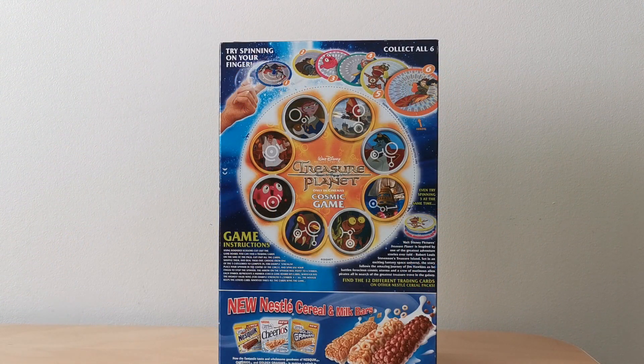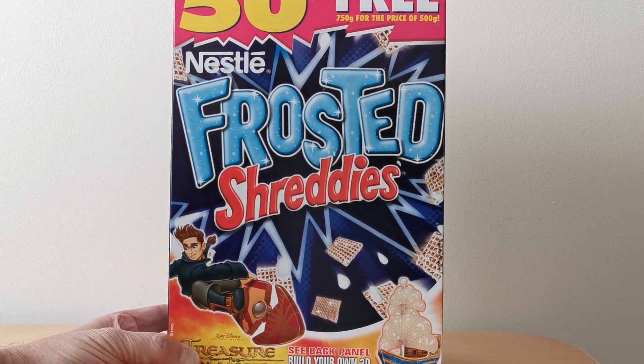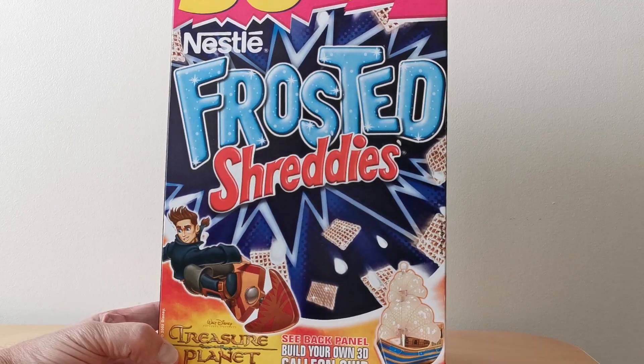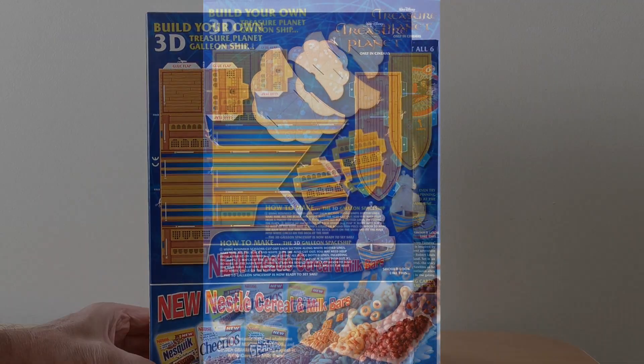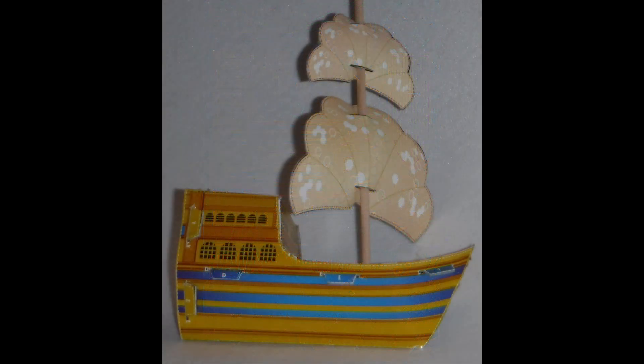As well as the spinners, there are also computer games that I'll feature in a future video. There's also this packet variation which shows you how to build your own 3D galleon ship. Again this is Shreddies, but there's no hologram with this one. Here's the actual ship you can cut out - relatively straightforward to make with just a few bits to glue. You do need a straw to make the mast, but everything else is included except the glue. Here's the final version of what it looks like when made.